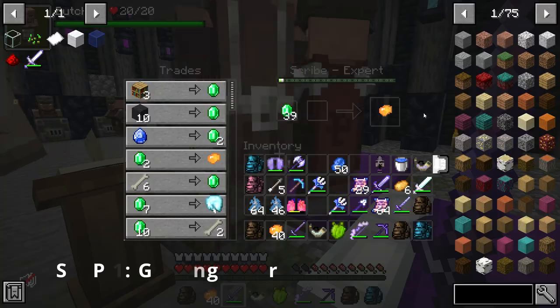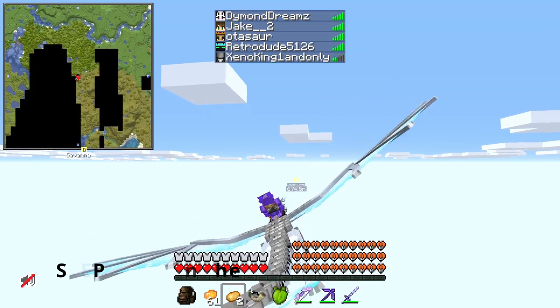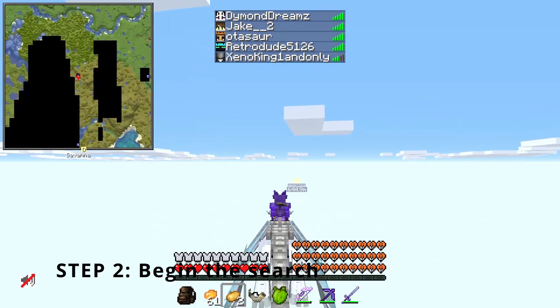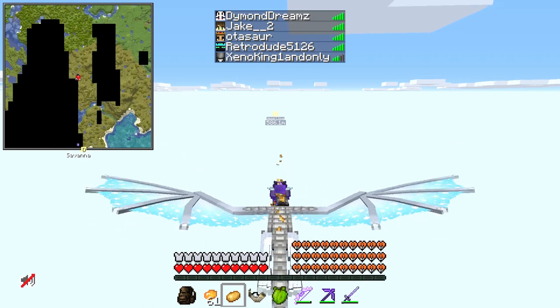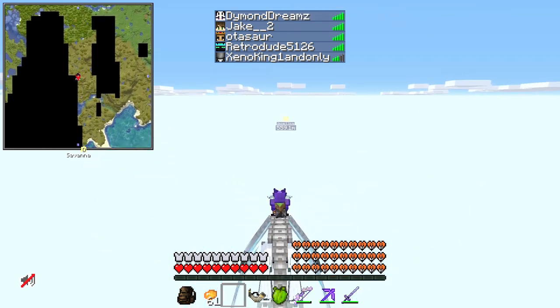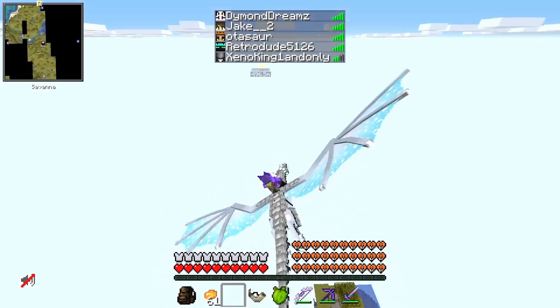Step 1: shoving some emeralds into my prisoner's face for some orange candy. Step 2 is actually finding the Miramex hive I want to tame, since it would be logical to actually have the animal I want to tame before I start shoving food in its face. Luckily for me, I already have the coordinates. I'm just that good.